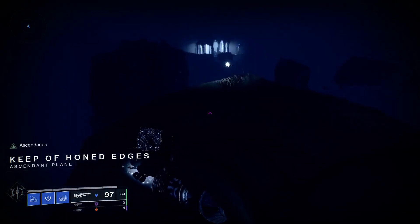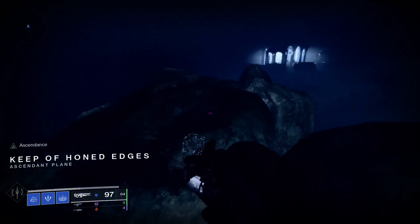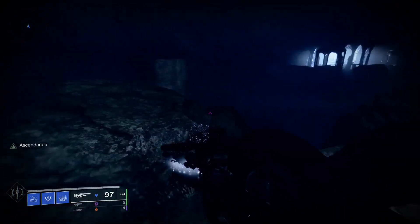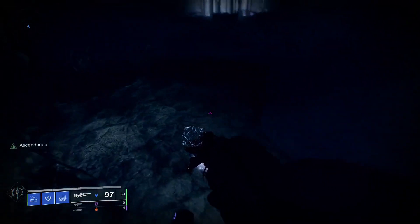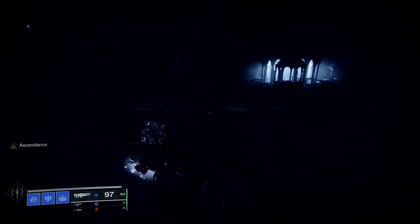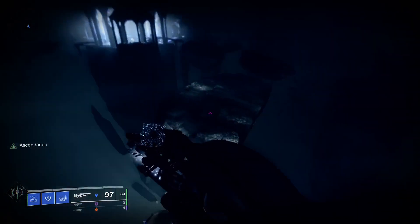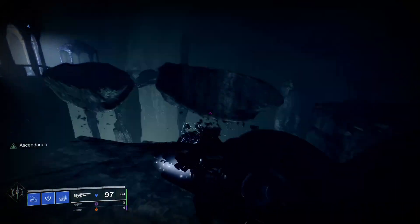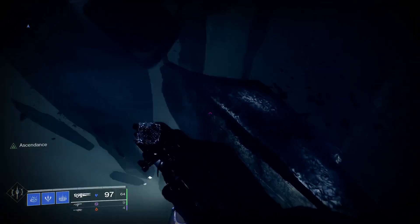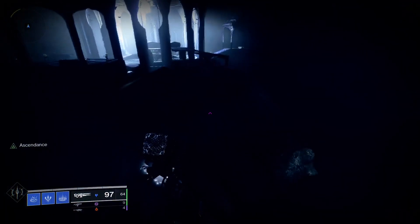Alrighty, once you enter, this is the Keep of Honed Edges. There are two different spots that you will spawn from, but most everything looks the same except for the end and where you start from, because it's the same room — you just spawn on two different sides. Be careful because some of these rocks will delete when you stand on them.